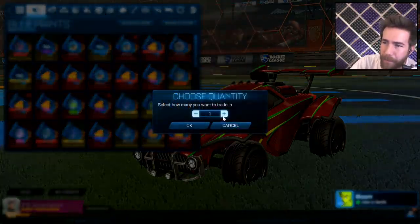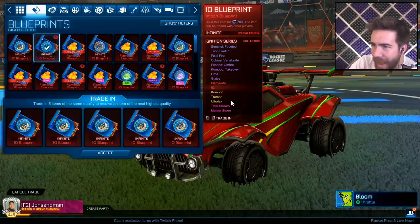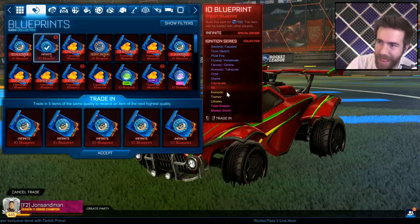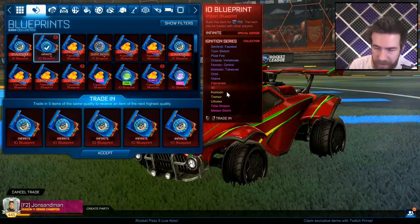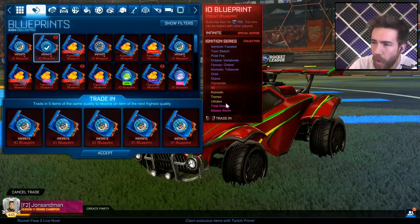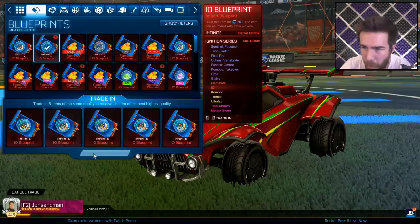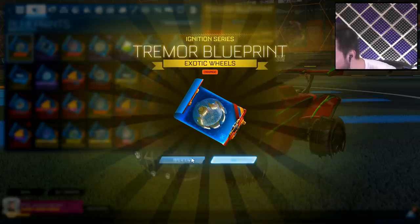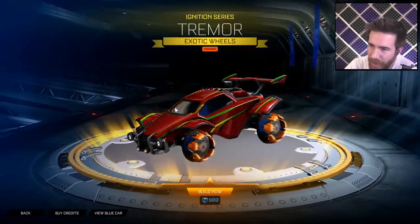Let's start it off with five imports right off the bat — bada bing bada boom. What can we get? I don't even know — the Komodo car. I'm hoping to get a Titanium White because I think that would be dope. I haven't even used the car but I did buy it on the marketplace. Tremor, Ultra Lex — I didn't even look at this because it wasn't in crates. Orange Tremor — okay, they're not bright.